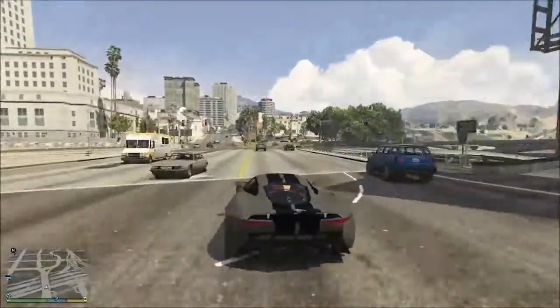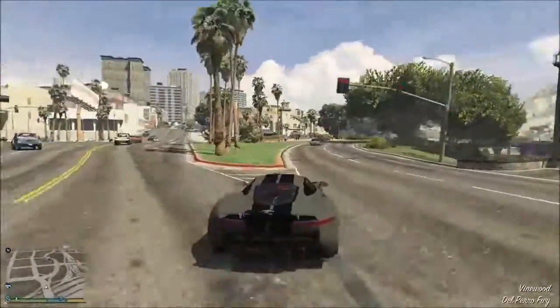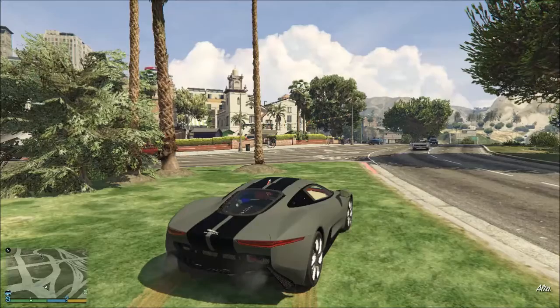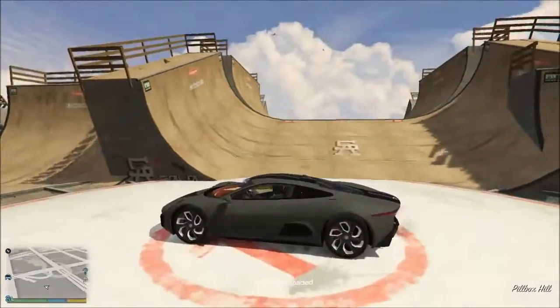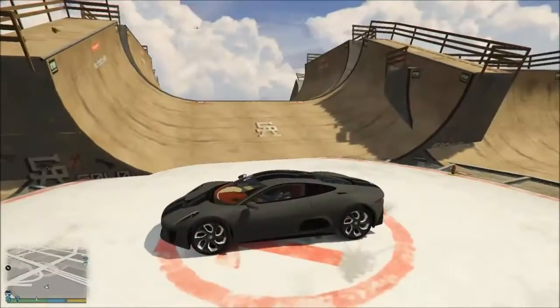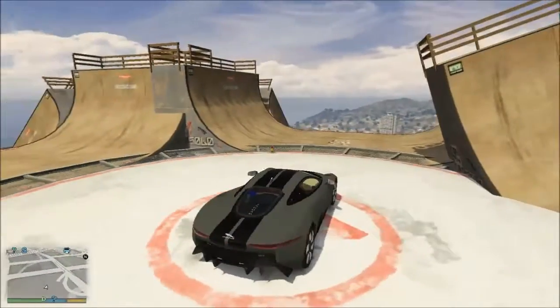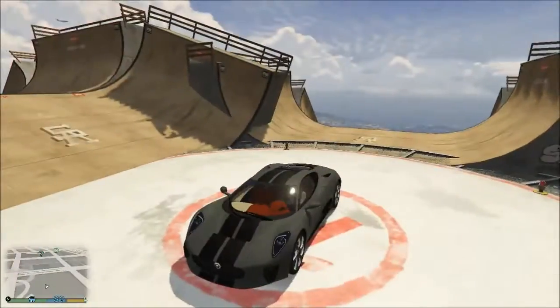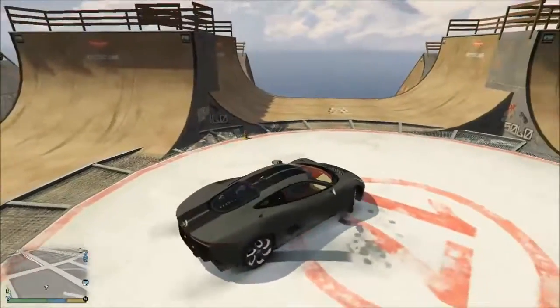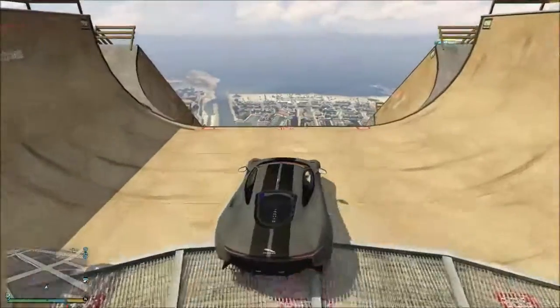So I also have a couple of new ramps. Let's check them out and see how this baby performs on them. Okay, here we are on the Maze Bank one. I have two Maze Bank ramps now. Let's take this down one of these sides. I think we should go to the beach first.